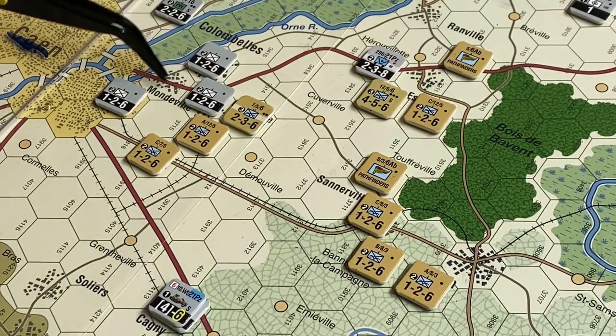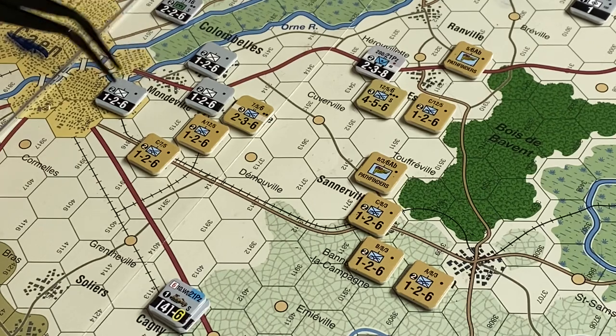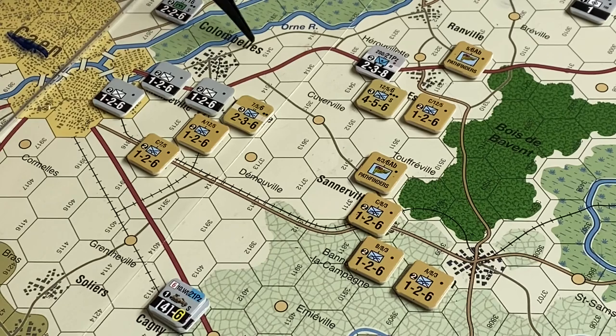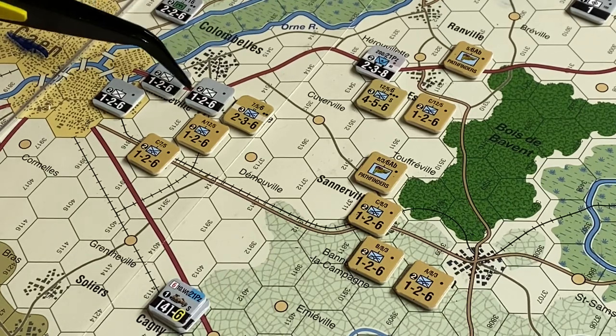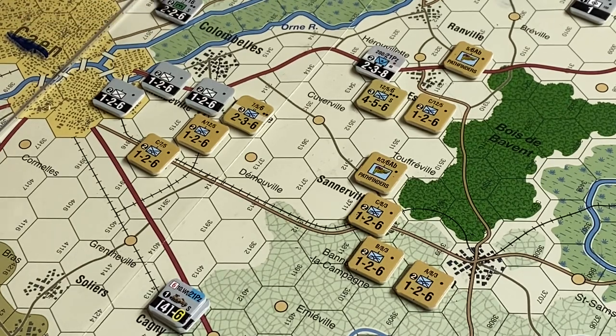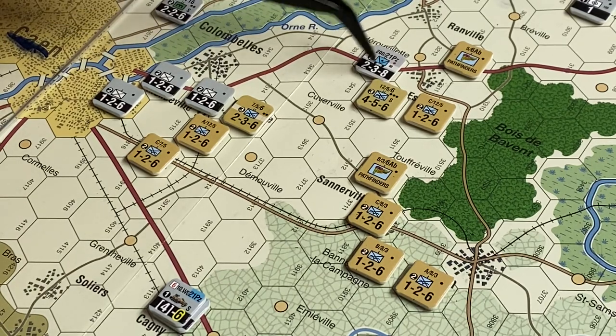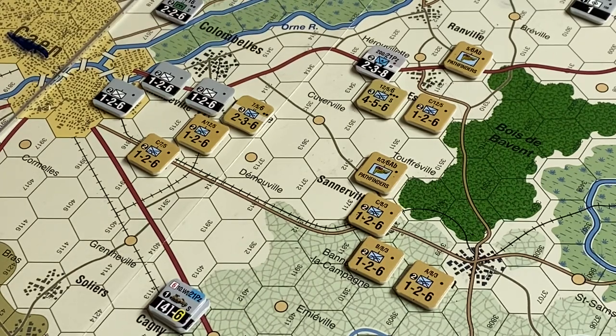I'm tempted to move him in here just because con is more important, so I will move him down that way. This road is one movement, and these are about a half. Anyway, I rolled - that was movement, and then combat. I rolled like a four and a four-six, something like that - one or two or less to hit - so they both missed. That's it.